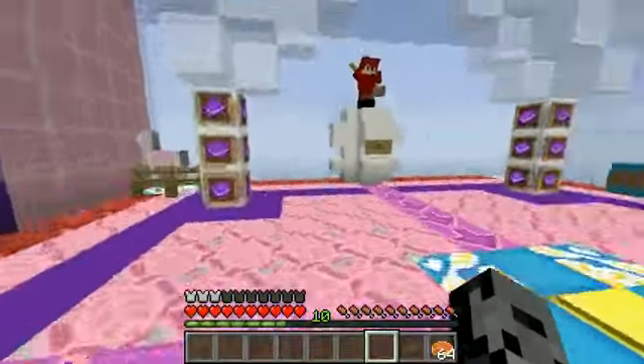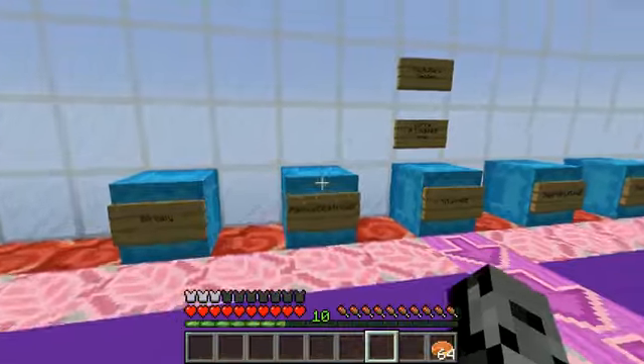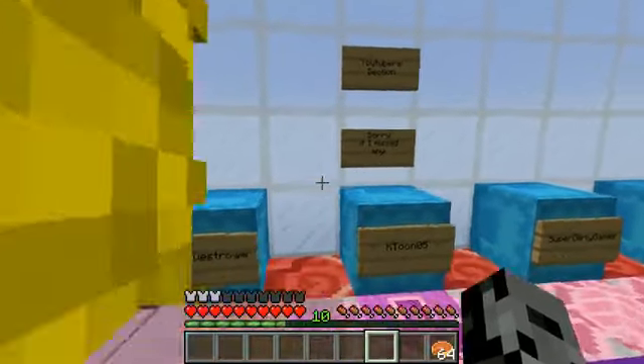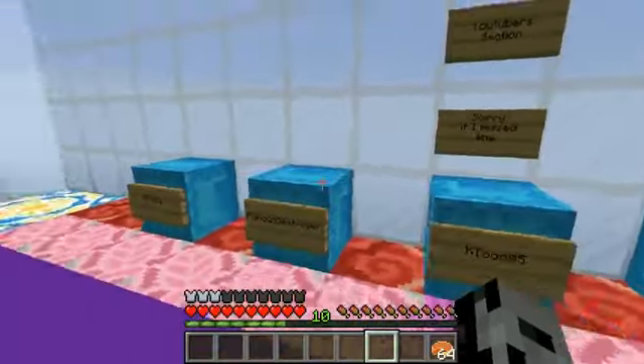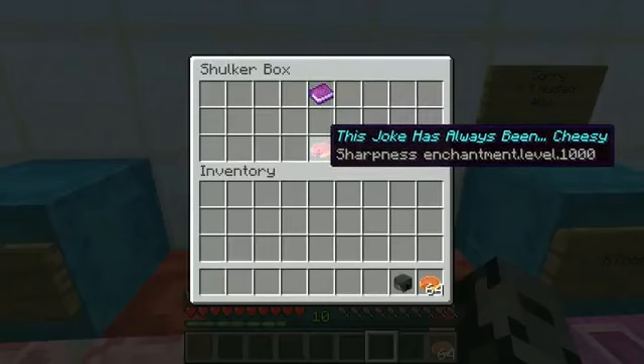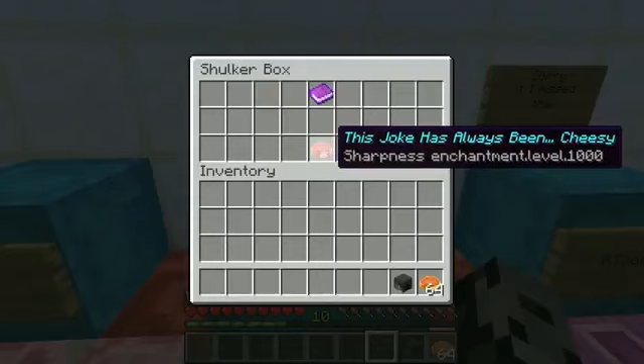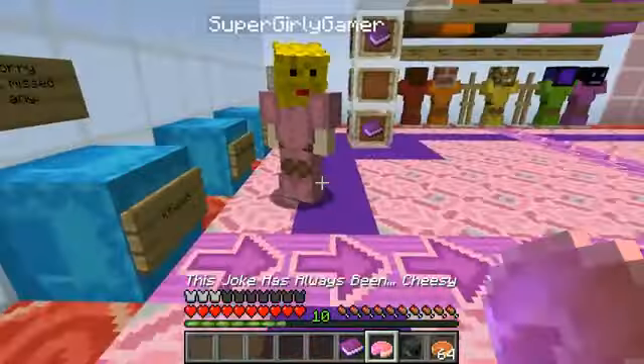You don't need to see anything. So guys, I think that's it — basically it's going to be a competition, me against Jen. There's a YouTuber section and there's my name. I get a book, I get my own head and a pink glazed terracotta weapon with sharpness 1000. Mine has sharpness 1000 too, but it says 'this joke has always been cheesy' and it's a piece of cheese.